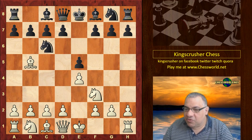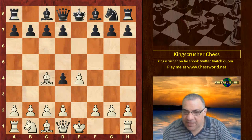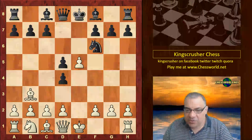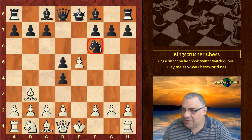It is a surprise move. Now we have Nxd4, e takes, Bishop dropping back, Nf6, e5, and Black reacts with d5 here. Bishop b3 and the knight refuses to move.